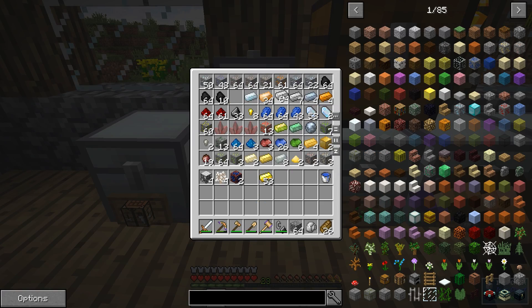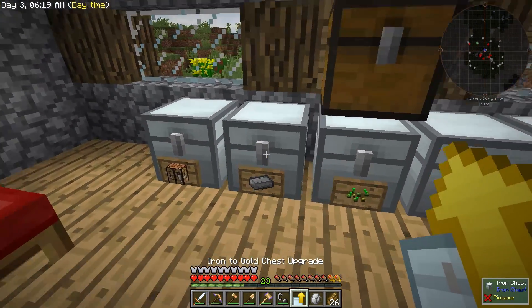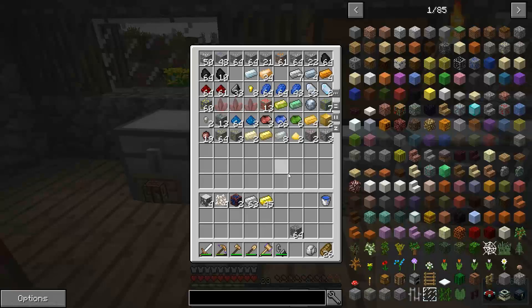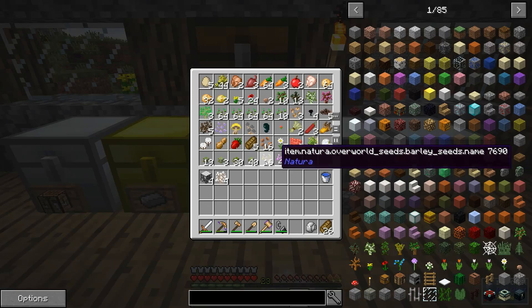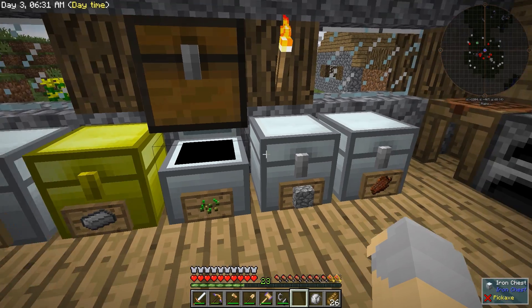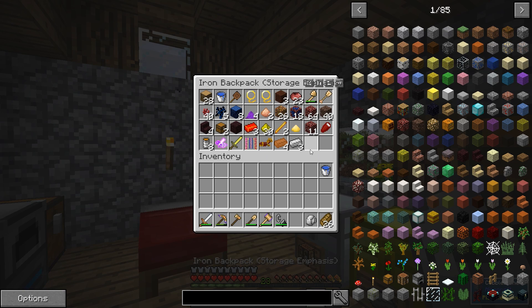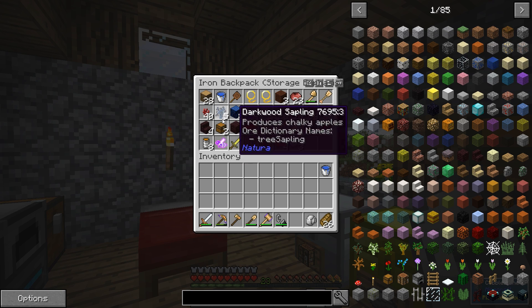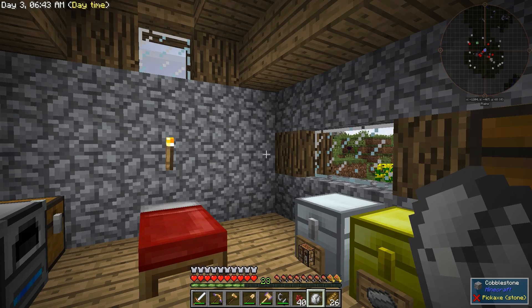I want to make an upgrade for this chest. I know there are better storage options, like the crates from Actually Additions, but I actually really just like the aesthetics of the iron chest. I think they just look really good. So even though they may not be the most efficient storage solution, I'm perfectly happy with using them. I just like them — I think they're cool.